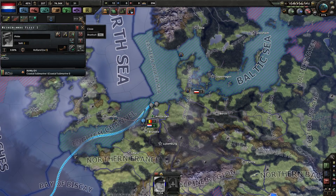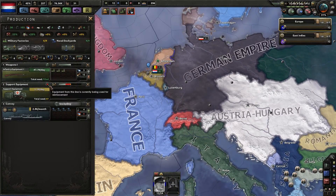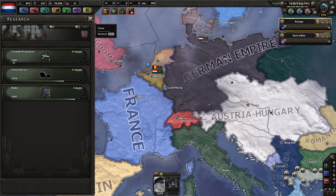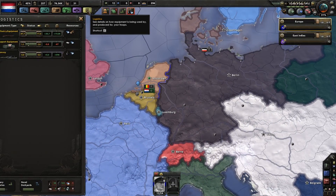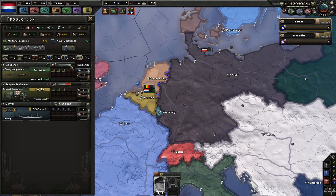It's just the one submarine, and I do have some more military factories which I probably should use. How long is the research going till we get the armored car? 43 days. Should I use those military factories for anything else in that time? Probably should. How many do I have? Two more. Give one here, give one here. They need a ton of steel actually — five steel, insufficient.